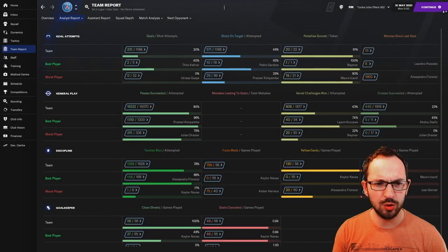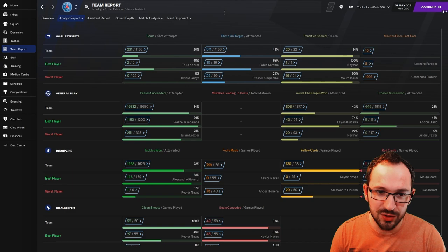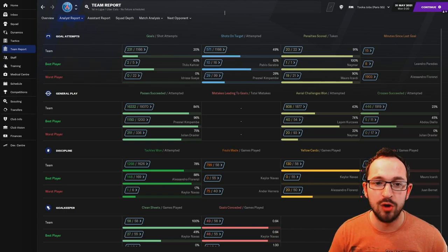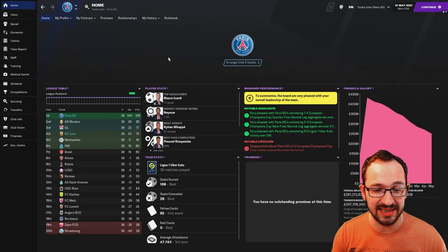231 goals scored - that is officially the highest number I have seen in all of my tests! We previously had an individual record of 89 goals, and now PSG have the best overall team goals I've seen with 231 and only 49 conceded. In the league: 168 scored and 28 conceded - both being the best in the division.